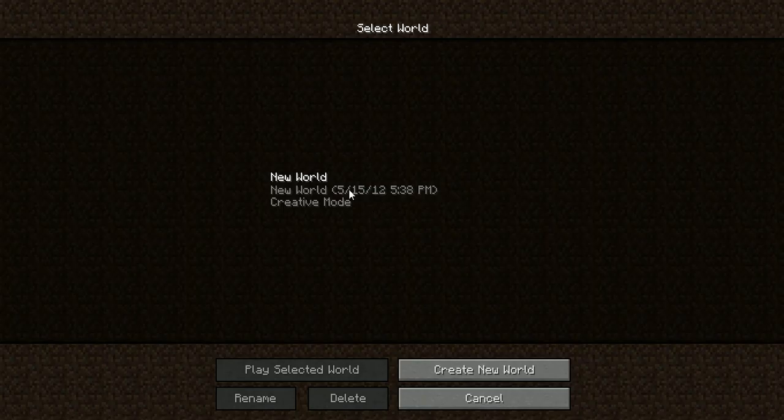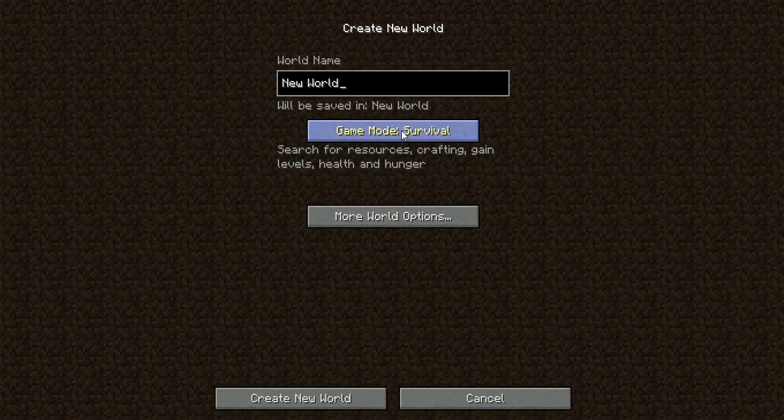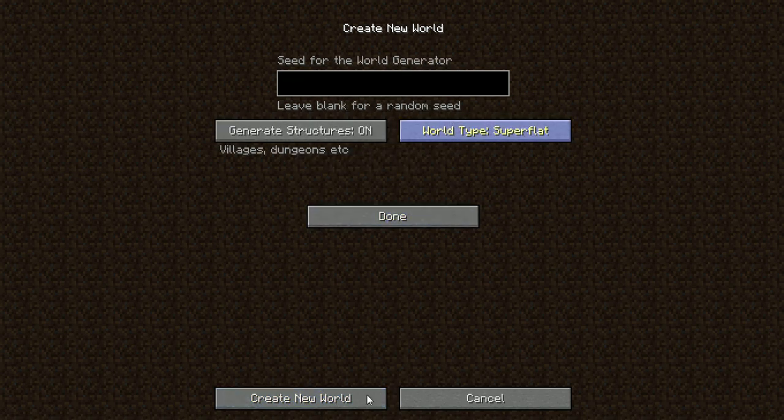I'm just gonna do this in creative real fast when you just leave this world. I'm just gonna do creative, but it's really easy. You can go with pretty much sticky pistons or regular pistons in other land. Super flat.